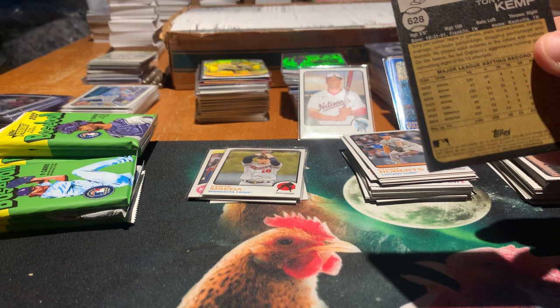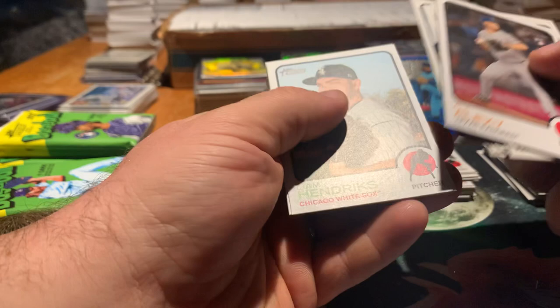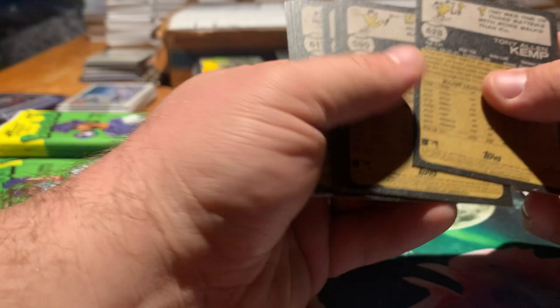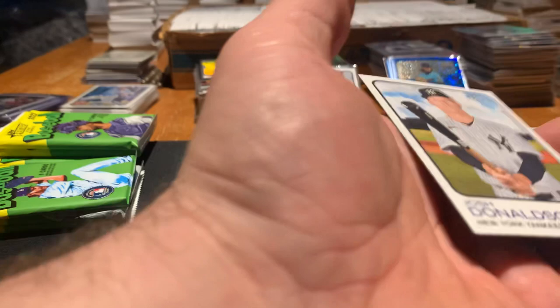Witt Jr. — that's nice. Jake Myers, Richie Palacios, Duplan, AJ Alexi Rickey, Jim Hendrix, Matt Olson, Tony Kemp. We'll sleeve the Witt. It'd be funny if they took a top rookie and put him in a short print. Josh Donaldson was a short print though. And this is Josh Donaldson.